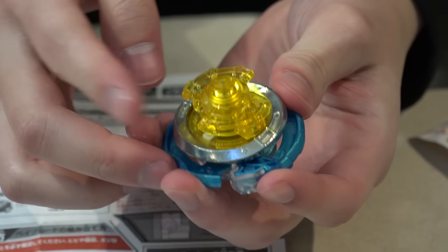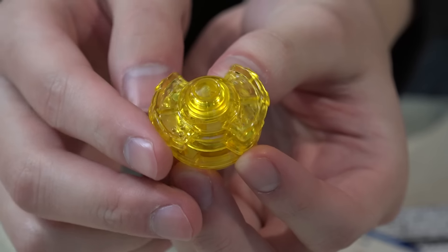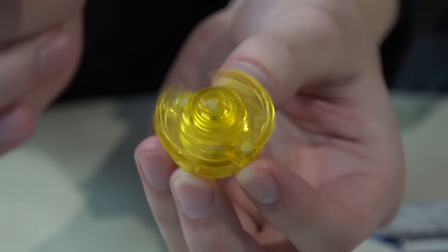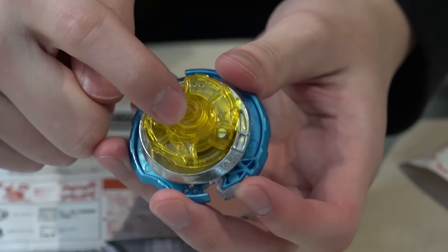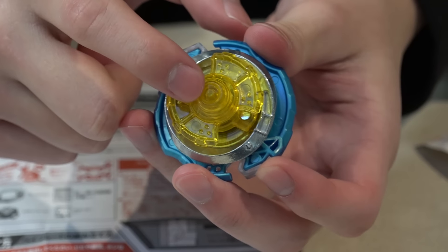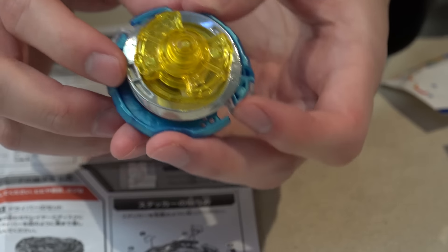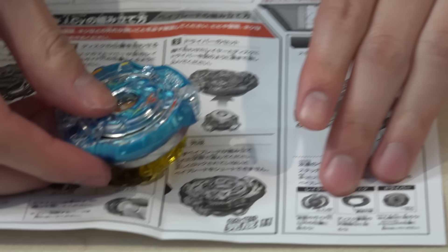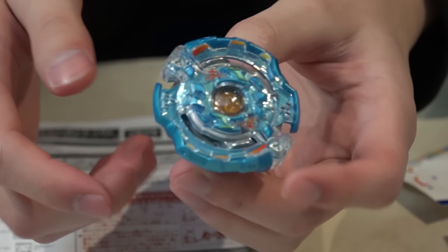From the top here, this huge shield basically rotates and free spins around the driver. But the middle part, so where it actually contacts the stadium, that portion is actually just stationary — it's just kind of like a sharp tip. Ideally, in the stadium, when you're knocked a little off, it's supposed to bring you back so you don't wiggle too much. I wonder if it'll perform just like in the anime.